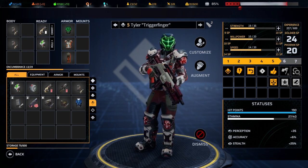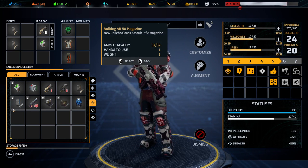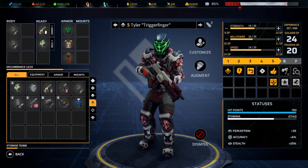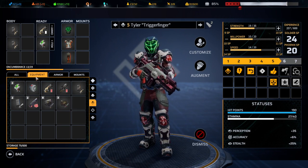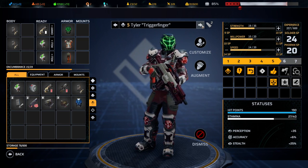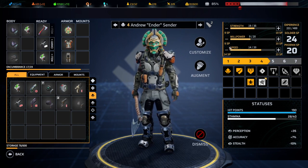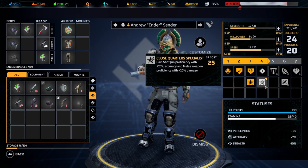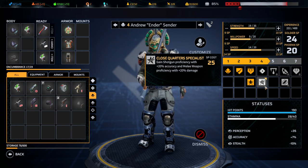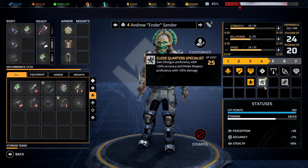We got Tyler Trigger Finger. I wonder, we don't have any better guns, right? It's just the Iris for him — well, not perfect. He's gained shotgun proficiency and melee weapon proficiency, and 20% more damage with melee — that ain't bad at all.